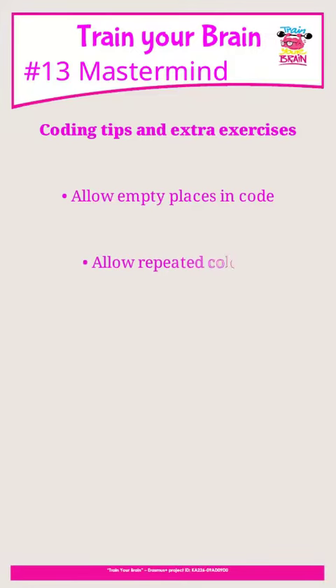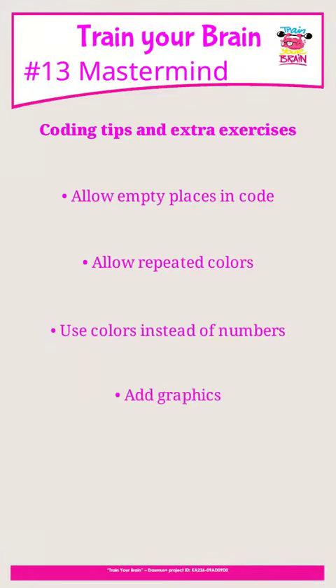Coding tips and extra exercises: allow empty places in the code, allow repeated colors, use colors instead of numbers, add graphics, and include social aspects to enhance the game.